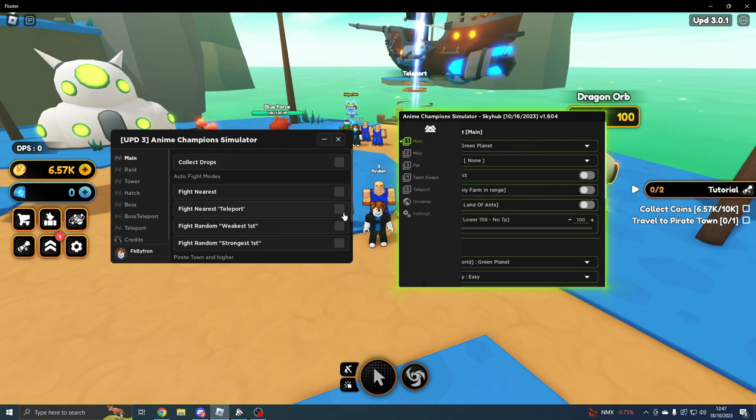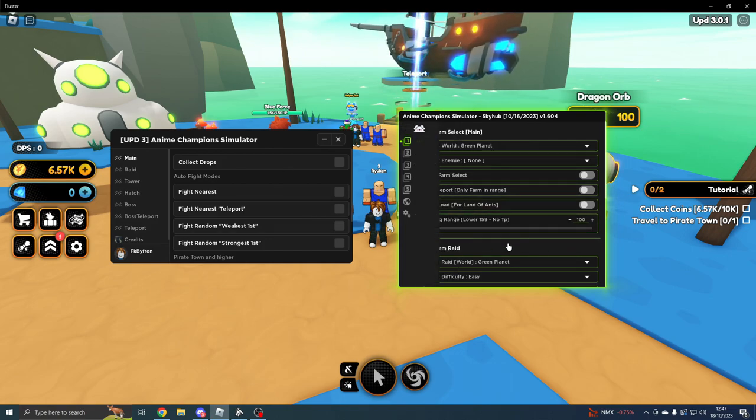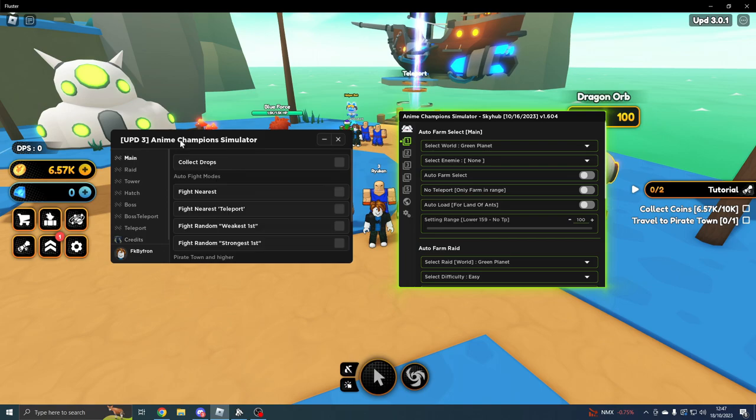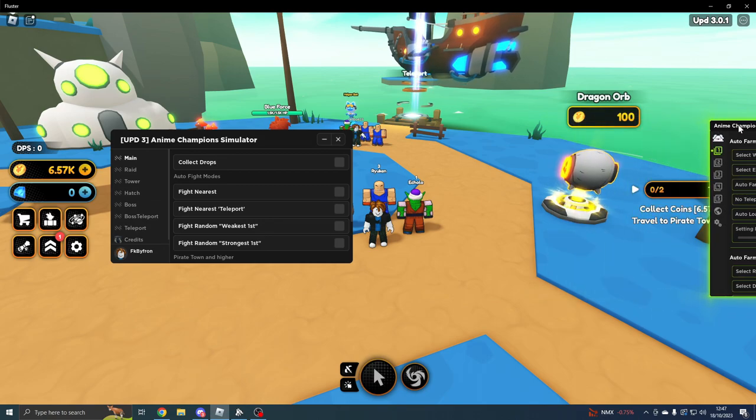So we've got these two GUIs here. We've got Sky Hub, and the other one — I'm not really sure what you call it, so we'll just call it Anime Champions Simulator. The credits go to the creator, though I'm not going to try to pronounce the name. So we're going to go over the left one quickly — that will be the Anime Champions Simulator GUI.